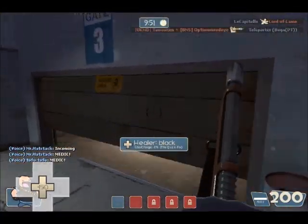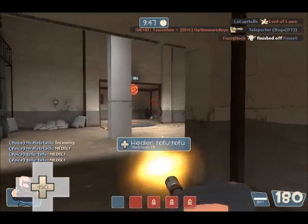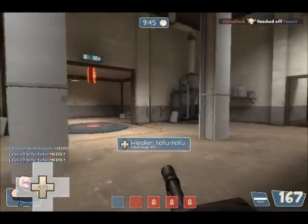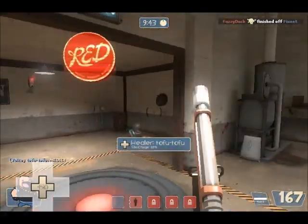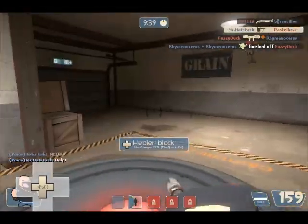I like it because it has no spin-up time, meaning if you get caught off guard, you can sometimes get a few more shells into them or even kill them. Like, if a scout comes up behind you and tries to scattergun you or force-a-nature or whatever they do, you can turn around and get them with the Tom Slav.